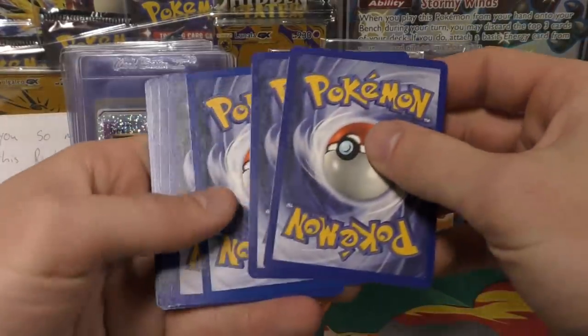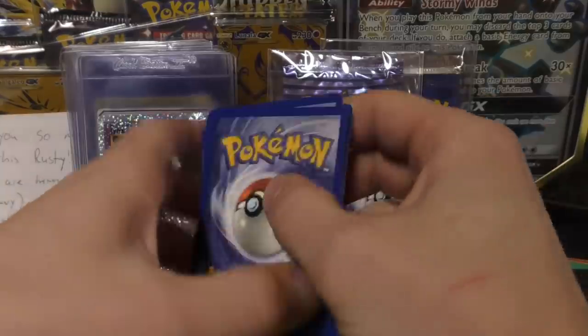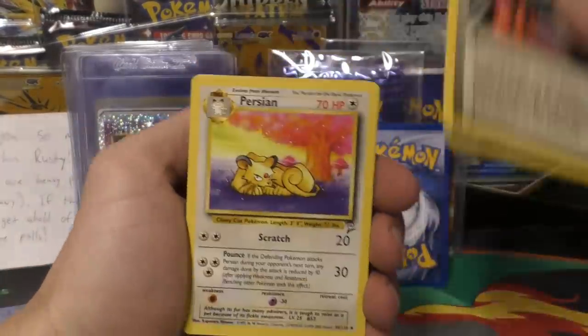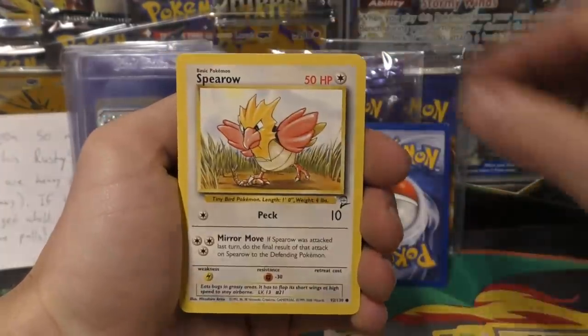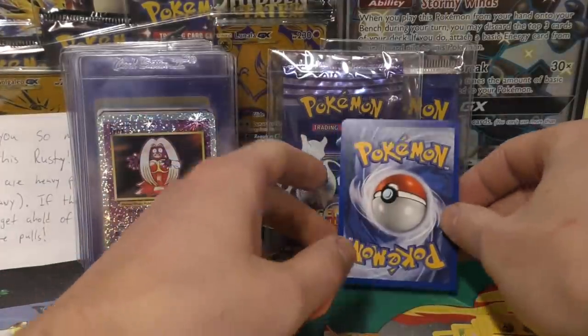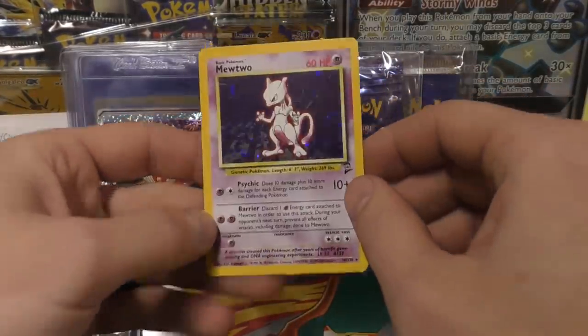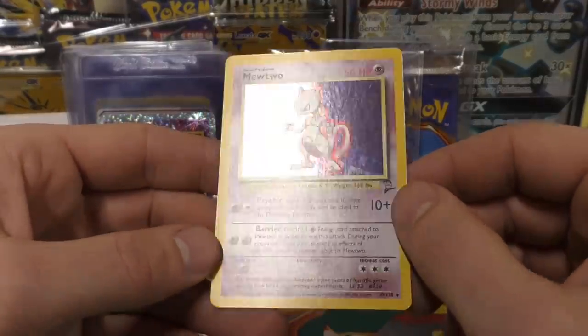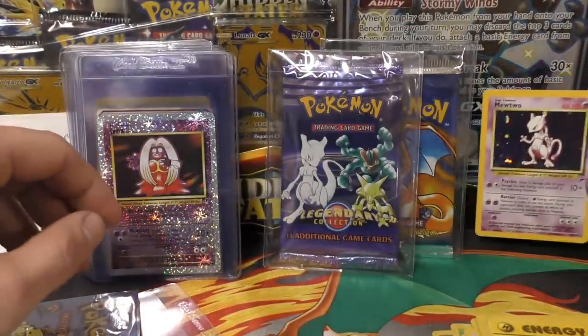I think it's the fourth one back, I'm not really sure — well it kind of looks like maybe the third one. So I'm going to put that card off to the side. We got Plus Power, Persian, Nidorino, Bulbasaur, Jigglypuff, Switch, Spearow, Caterpie, and then a couple of energies. Alright, at least I got it right and it looks to be in really nice shape. Oh, it's a Mewtwo! So this one was definitely a holo — check that out — really nice shape. Wouldn't it have been cool if it was a Charizard?